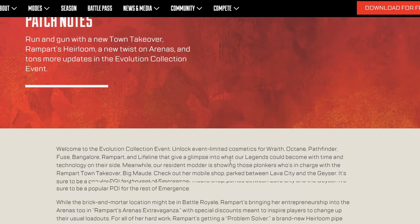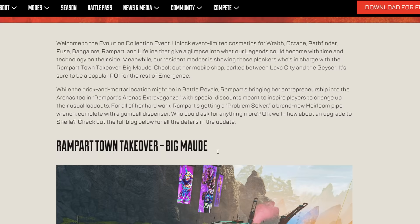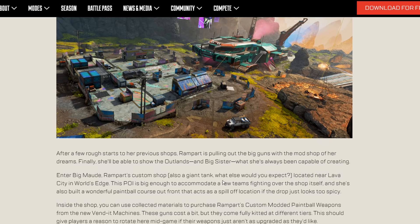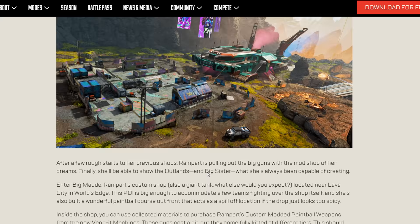There are limited-time cosmetics for Wraith, Octane, Pathfinder, Fuse, Bangalore, Rampart, and Lifeline, with a new POI takeover — Rampart's Arena Extravaganza. The Rampart town takeover features Big Mod, and she's bringing the big guns. This POI is north of Lava City on World's Edge.